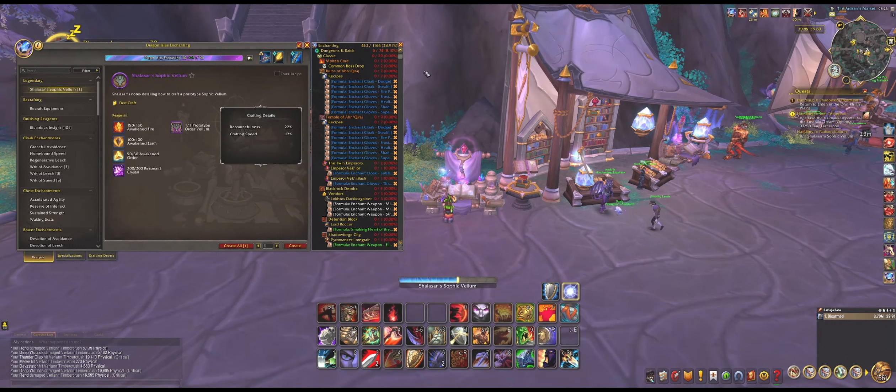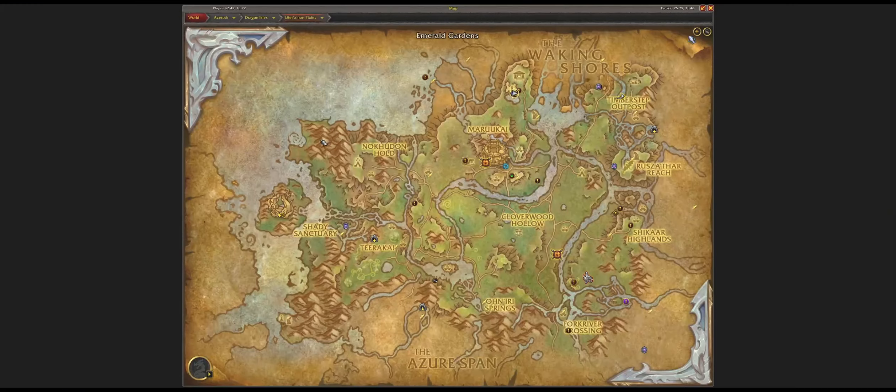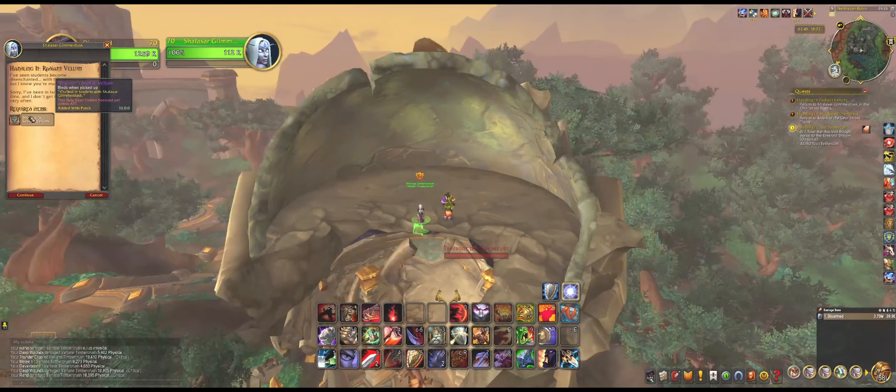We are going to create this part. Now we have created that part, and now we need to head back to her. We're back at Shalazar at this location. So you just talk to her after you have gotten the crafted item.